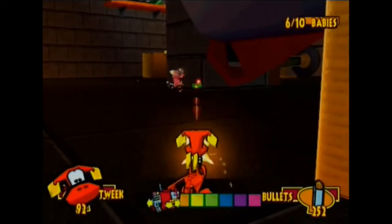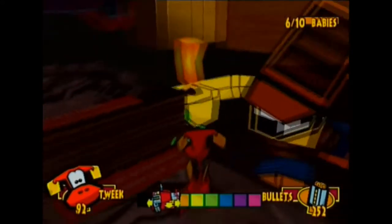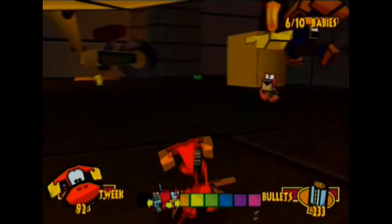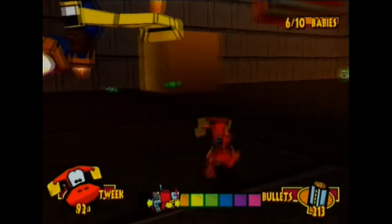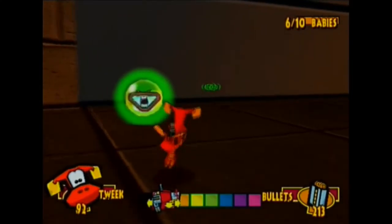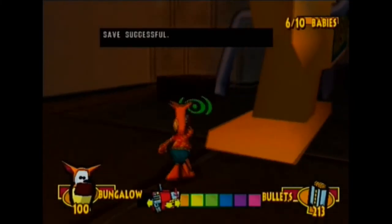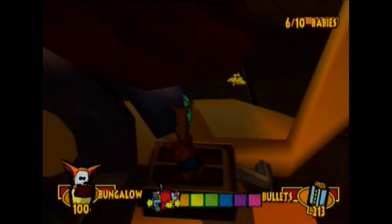Looks like we have a little cutscene showing us where our next baby is. I wonder what stupid fucking name he has. But right now we have to go and save what we want, because there's another baby here. We'll activate these things because we need to in order to get to the baby. However, you should not activate them like this because then they de-sync and you're fucked. There's another baby here — Bungalow's baby — and that baby's name is Charlene.